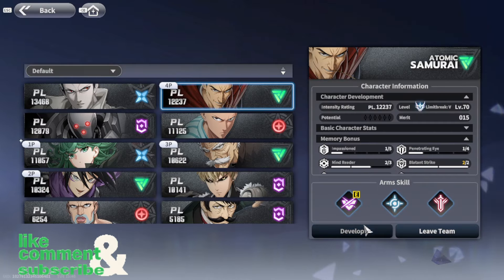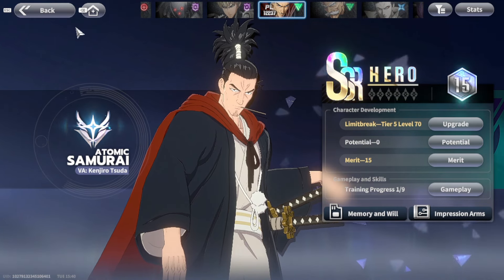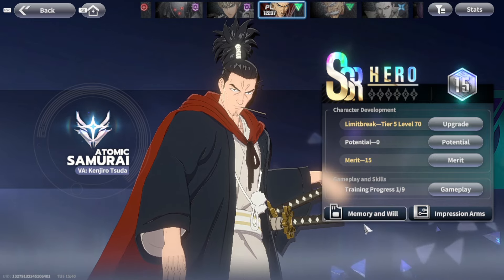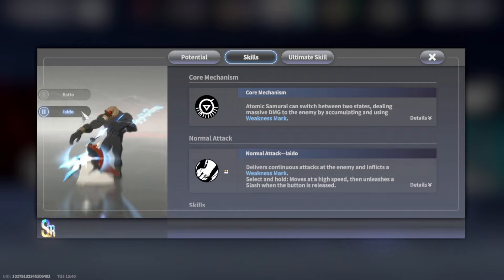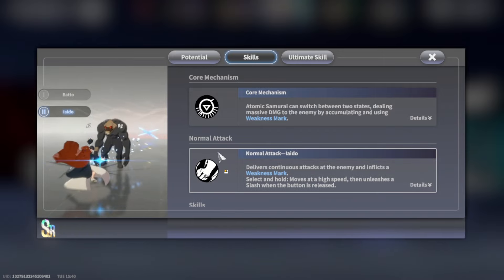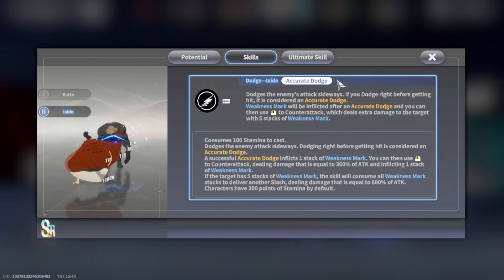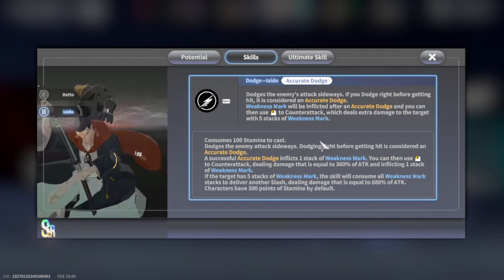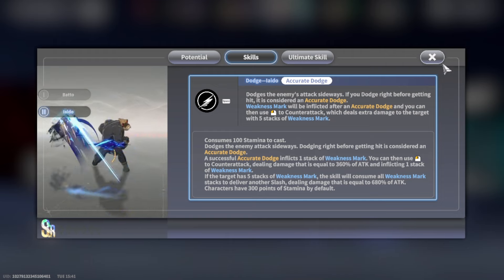Atomic Samurai does lose out on the counter attack a little when not in the primary position, since being in front draws aggro. But not all of his kit is based on counter attack. It's only once he switches to his second form that counter attack helps him a lot. Since the AI is always switching his form, he won't stay in his idle form for long, so placing him in other positions isn't necessarily bad.